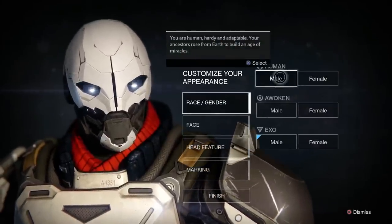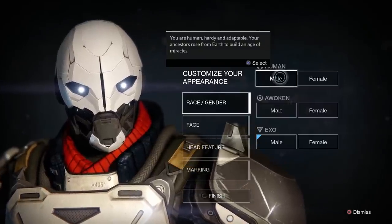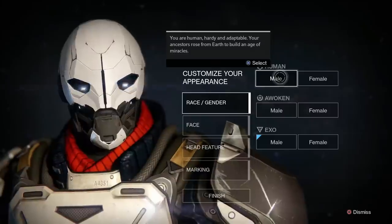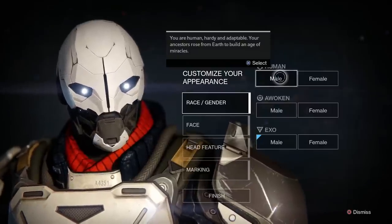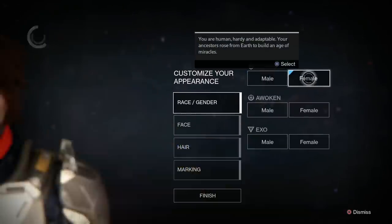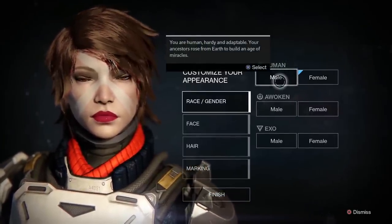The humans are the standard humans - hardy and adaptable. Your ancestors rose from earth to build an age of miracles, so this is post-apocalyptic humans who survived a big bad war. When you click on them you choose male or female. We'll go through each race's distinct customization options.